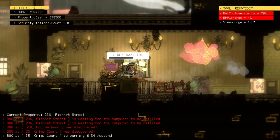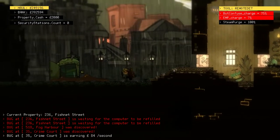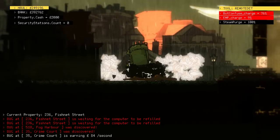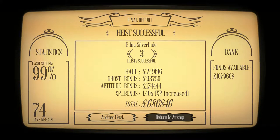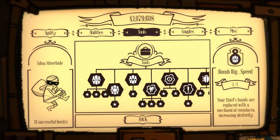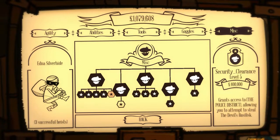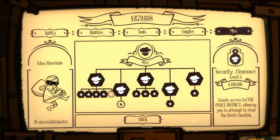There we go. Some cash left but I'm not bothered about that. Here we are — that's a good result. Over a million. So with that I still don't need Action Hero. I've got all the tools. We can say goodbye to the banks, at least for now. Hello to the banks district.